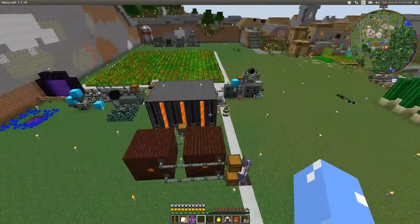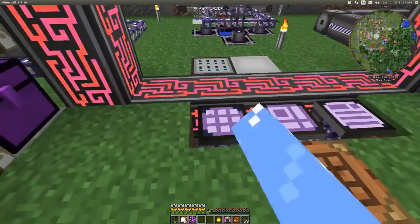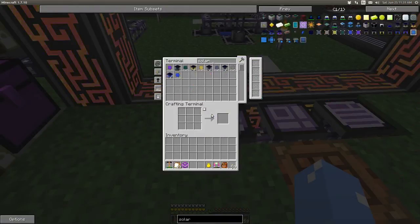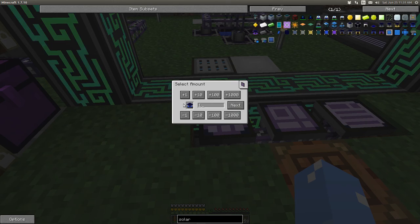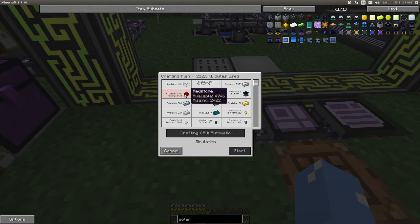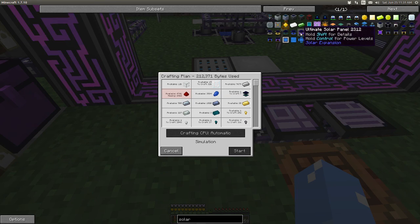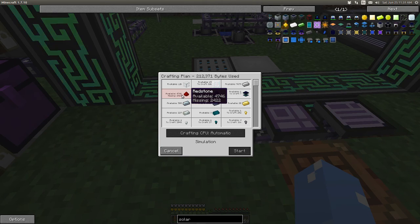To be able to complete the solar expansion achievements - this advanced solar panel - to make one of those, we need just over 6,000 pieces of redstone. We need 8 of those to make this final tier. So I only have 4,700 and I'm missing 2,400, so we need just over 7,000 pieces of redstone.